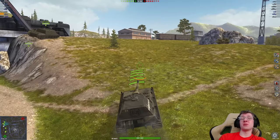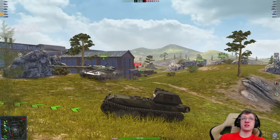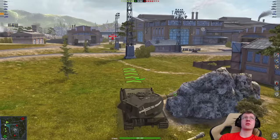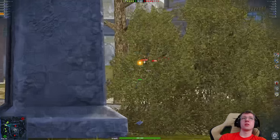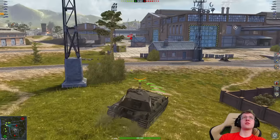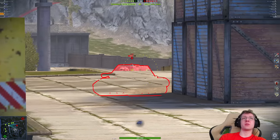Clearly, we can see that nobody has gone over towards this side of the map, which means they have to be over towards the other side. We can already see the enemy 60 TP detected. It does not look like he's going to go over — he's going to go under. I don't really know what to do here. I could head back towards our spawn. We have a SU-100 in front.